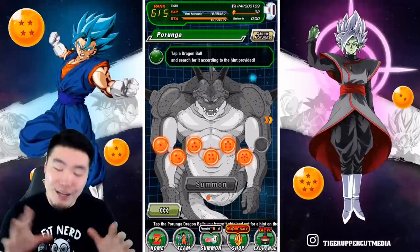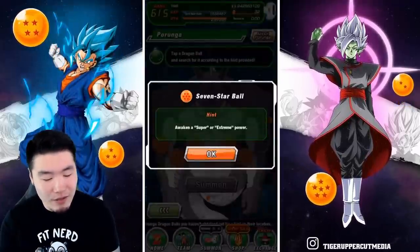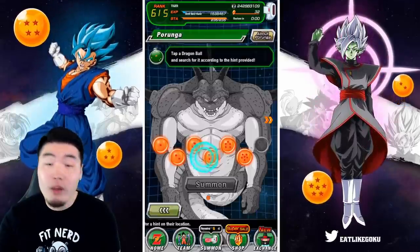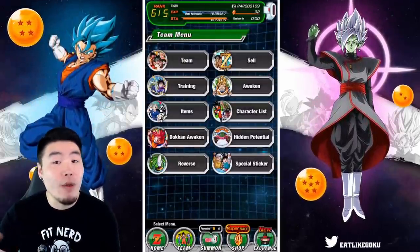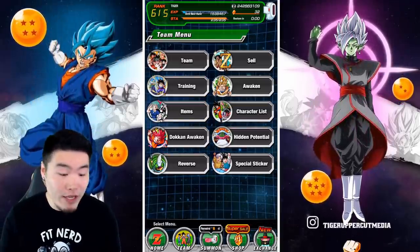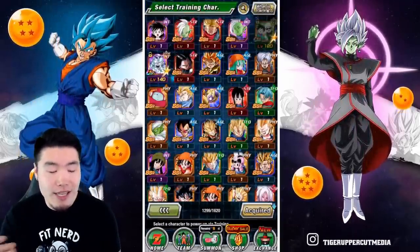The clue for today's dragon ball is to awaken a super or extreme power, and all that means is you gotta Z-awaken a character. That's different from extreme Z-awakening or token awakening — in this case, all you gotta do is take a character from SSR to UR.